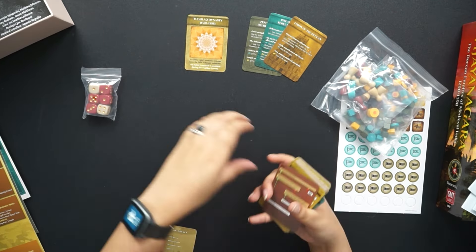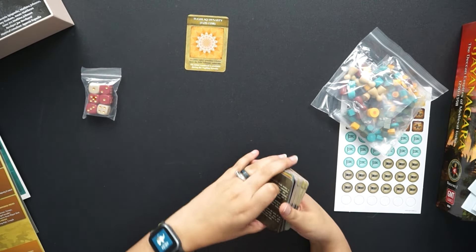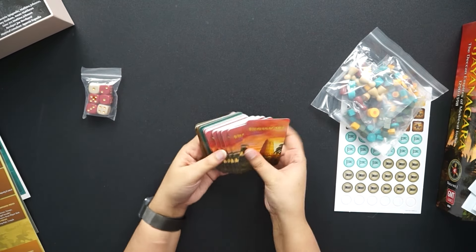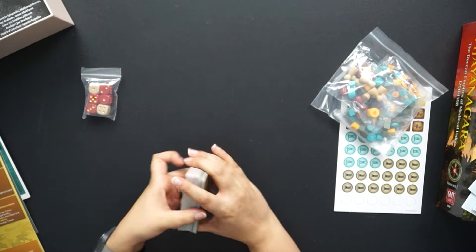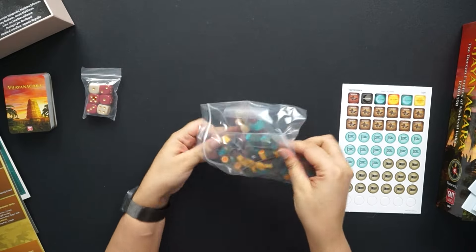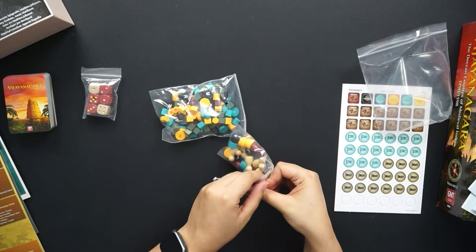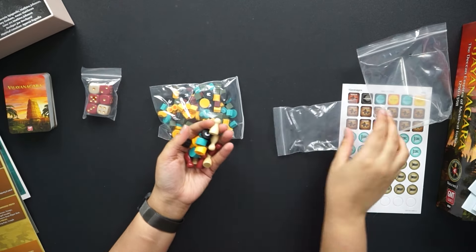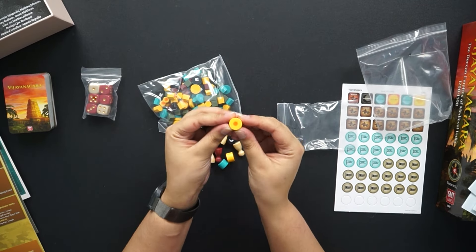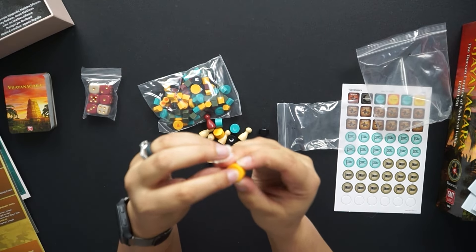Let's hope that was the right order — it might not have been. All right, so that's our deck. These have the pieces — these actually have the symbols etched into them, like I don't know if I can get this to focus, but these have the symbols etched into them. It's really cool.